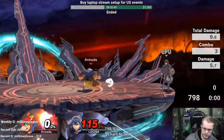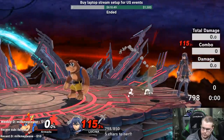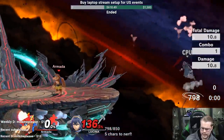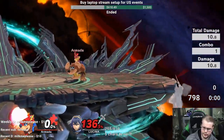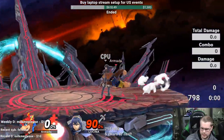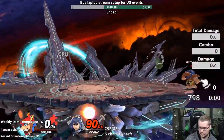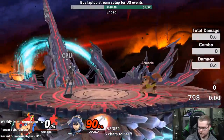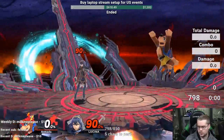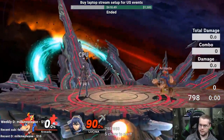One more thing - you can use down B as a ledge trap tool. If you stand roughly a certain distance away, the grenade bounces slightly differently. If you stand around that range with an opponent at ledge, you're gonna get the grenade to explode by the ledge. You can see it's always going to be around the ledge area, which is pretty good for ledge trapping.